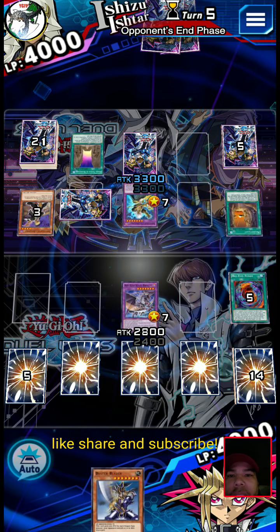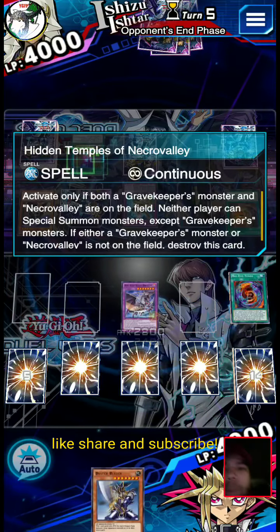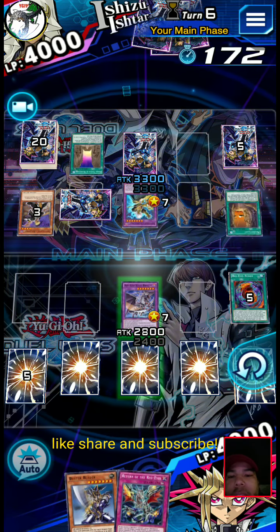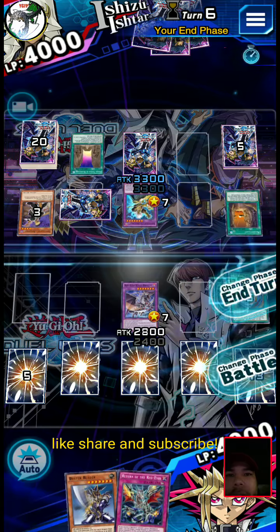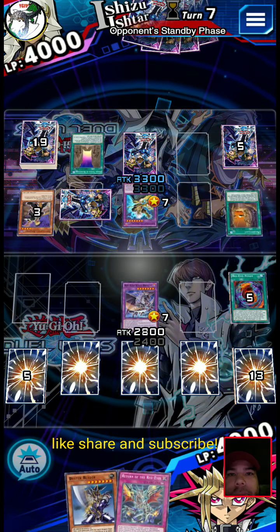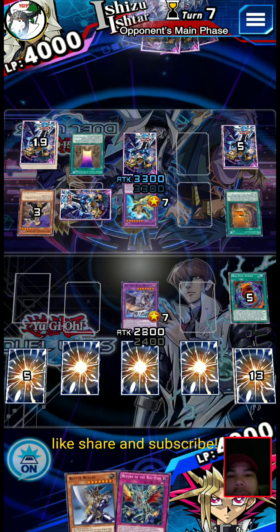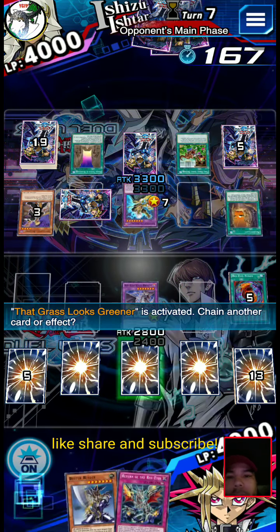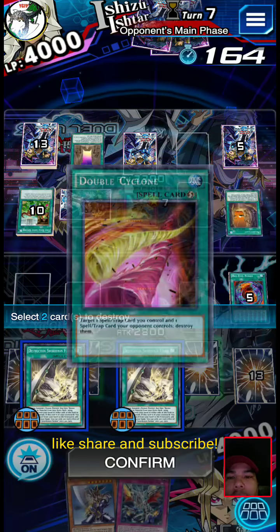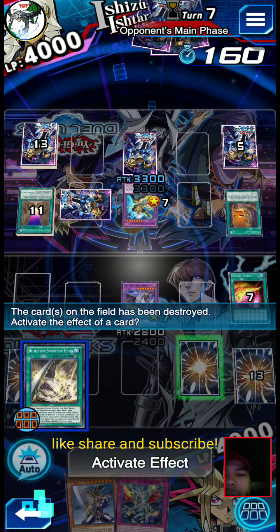We need the heart of the cards to get DNA Surgery, and then this might just be a wrap. Usually they only play one Hidden Temple most of the time. So let's double cyclone this back row here, get rid of that. He's piling on more cards.